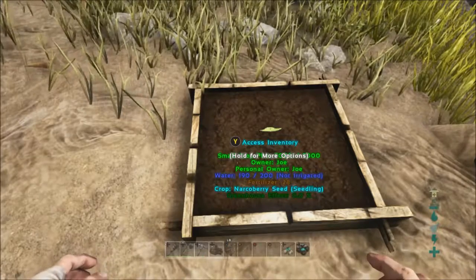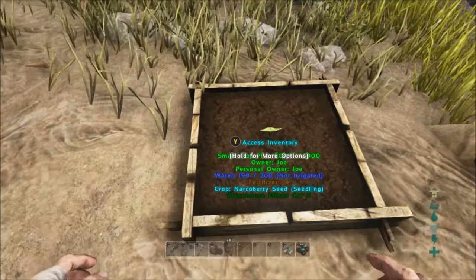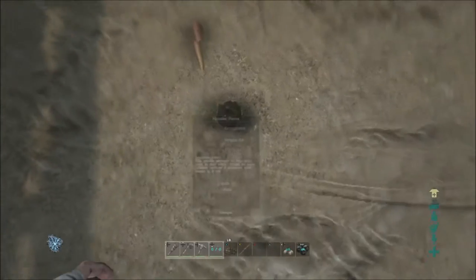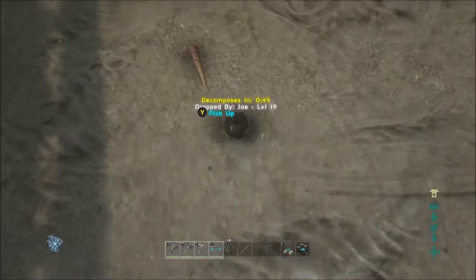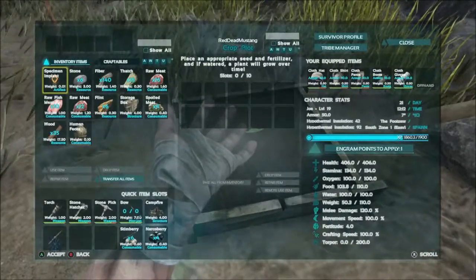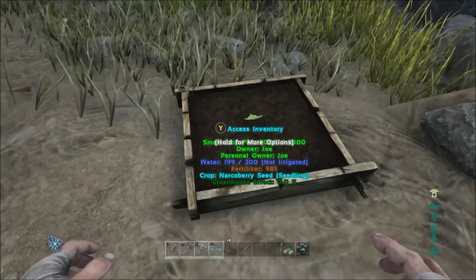This is the crop I'm attempting to grow. I know you can get irrigation pipes but I'm doing this as an experiment without pipes. The water level is 190 out of 200, currently irrigated from natural sources — it rains quite a lot here. You also have to fertilize it. I don't have any proper fertilizer, so I did a poop, picked it up, and used that as a makeshift fertilizer. Your own poop doesn't fertilize for very long — the fertilizer level shows 985 but it goes down quite quickly.